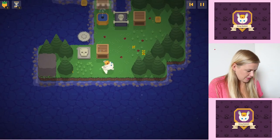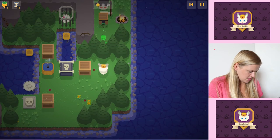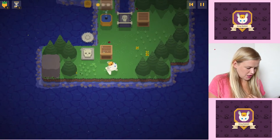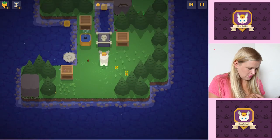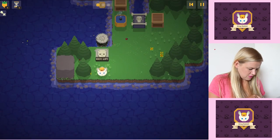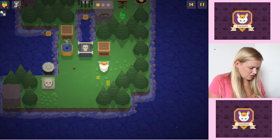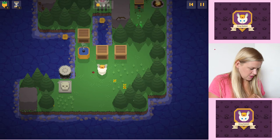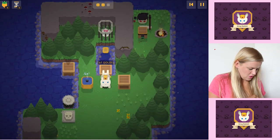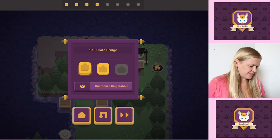It's getting quite difficult now. Number nine — Crate Bridge. Let's have a little look around. There's a little fountain this time — I don't know what that means. Does that mean death to the bunny? Let's try and push... okay, that means that will happen. It doesn't mean death will happen at all. Now we've got the key — we should push that there, then push that there. Oh, I think I got it — yes! Yay, my hero.